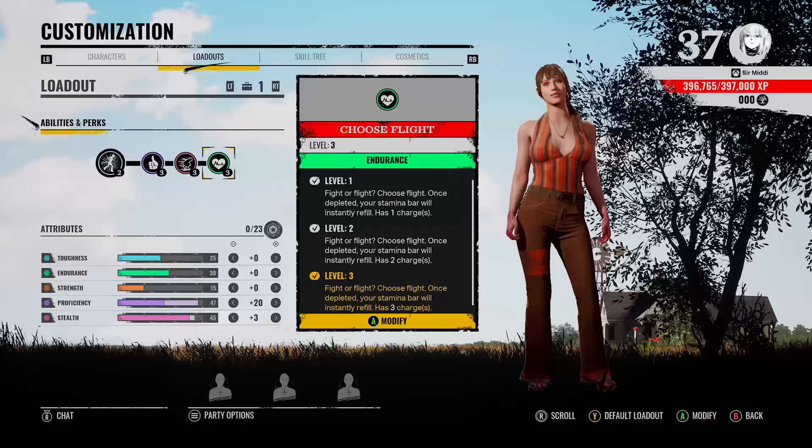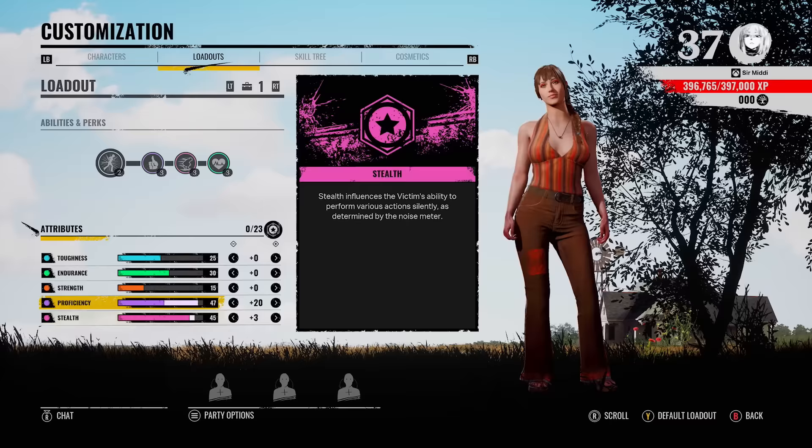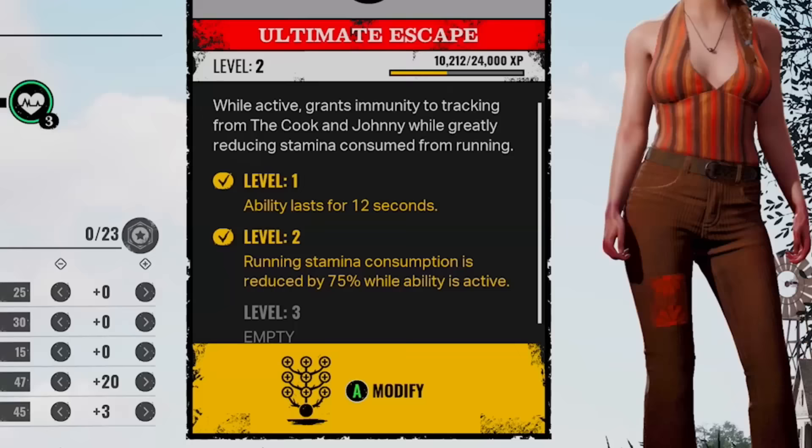It kind of makes up for her lack of stamina. She's got quite low toughness though, and I am thinking how many points do you truly need in proficiency and stealth for it to be high enough. Just for this video I want to see what it's actually like trying to roll with almost max efficiency in stealth. Her main ability is ultimate escape — when you activate this it grants you immunity to tracking from the Cook and Johnny while greatly reducing the amount of stamina used while running.